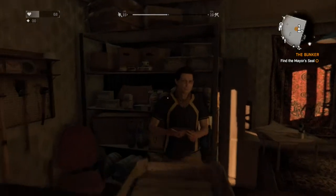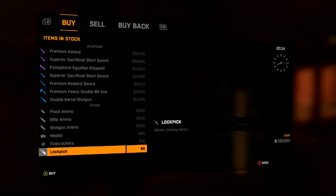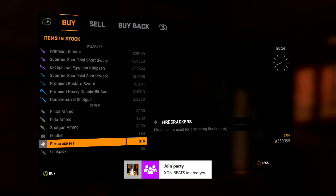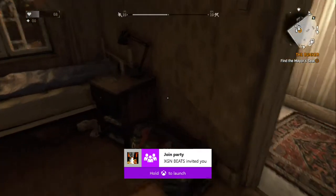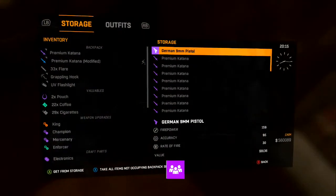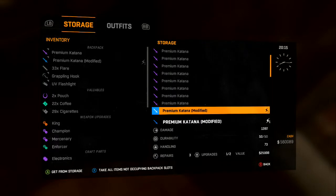So the thing that you guys need to do — if you go to the store, as you can see you can buy medikits and lockpicks. What I did was sell all my lockpicks and buy 999 in the store, then I went to my storage and put them down there.